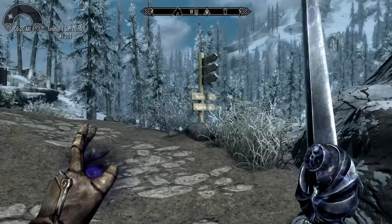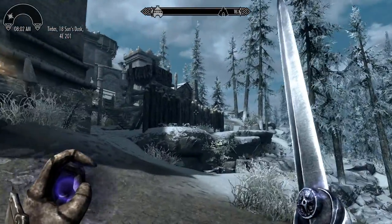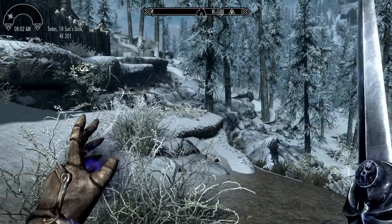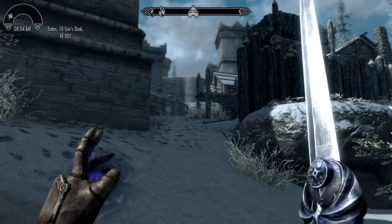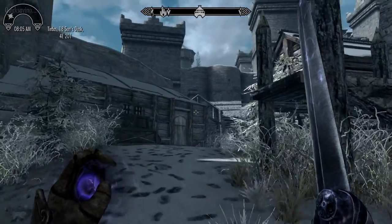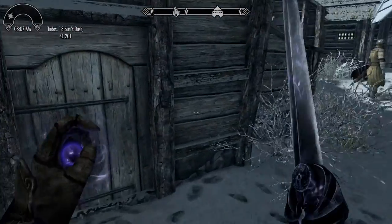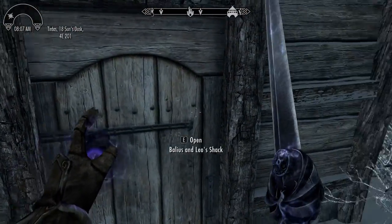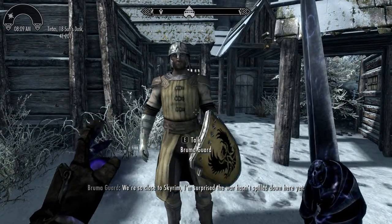The quest marker is pointing to the cave. It's not a zone quest marker — that's weird. There's like a little exterior area to this. I'm going to quick save, because for all I know it'll crash as soon as I load up here. I haven't been here yet and can't tell for sure. This is like the slums, I guess. We're so close to Skyrim — surprised the war hasn't spilled down here yet.